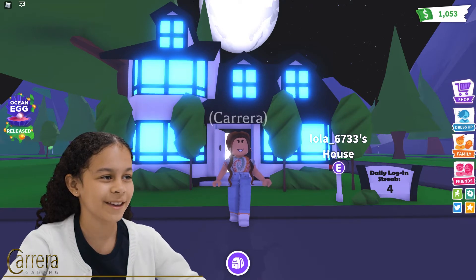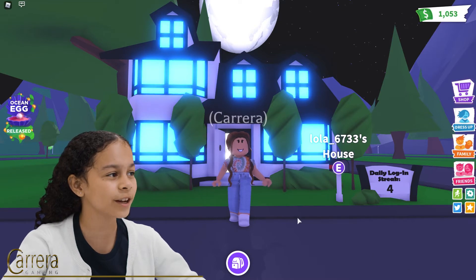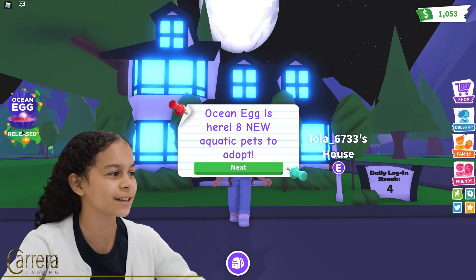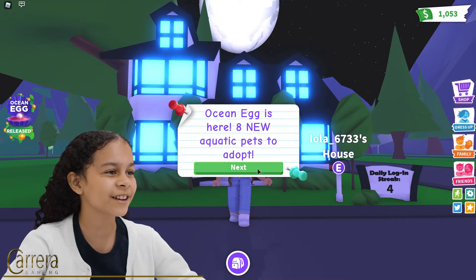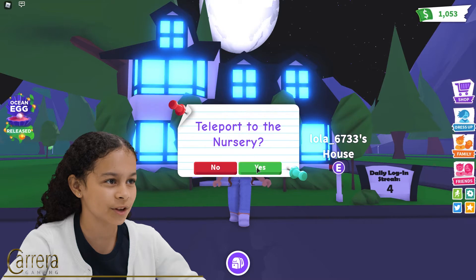Right now I'm here in Adopt Me in my friend's house. When you load into Adopt Me, if you go to the side of your screen, there's going to be something that says ocean eggs - it's going to be like a pearl and a seashell and it's going to say release. So if you click it, the ocean egg is here now. Eight new aquatic pets to Adopt Me.